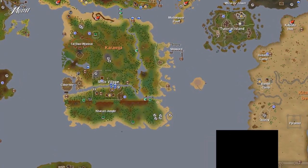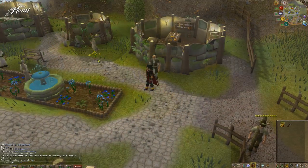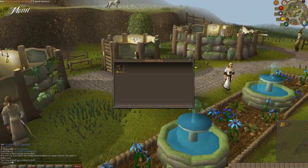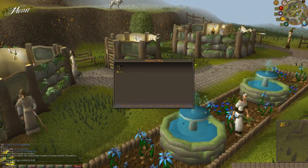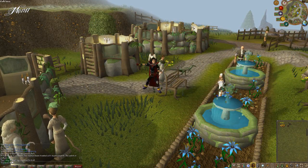Herblore Habitat is located in the south-east of Karamja, directly east of the Khasari jungle. You can get there by going to Taverley to a woman called Betamax, who will sell you a juju teleport bag. Use this bag and you will find yourself in the Herblore Habitat.